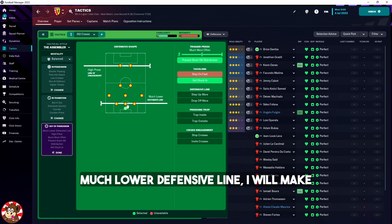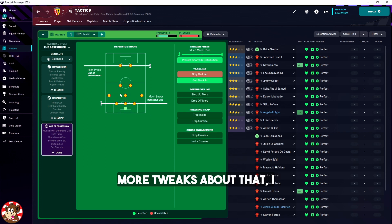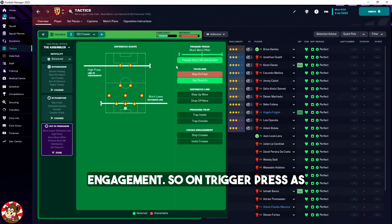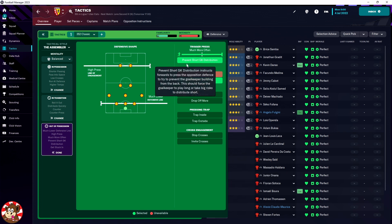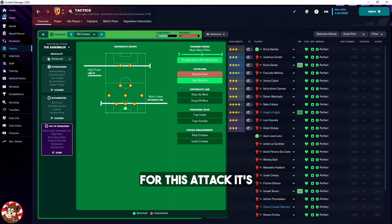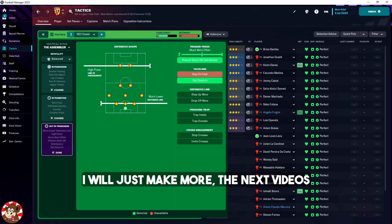Out of possession it's much lower defensive line. I will make more tweaks about that — I want to check what happened with the higher one. High press, line of engagement. Trigger press as always, 'Big Press', prevent short GK distribution, and get stuck in.